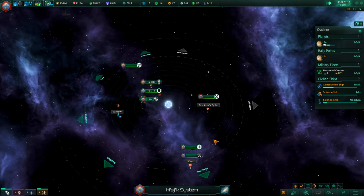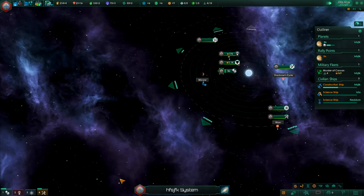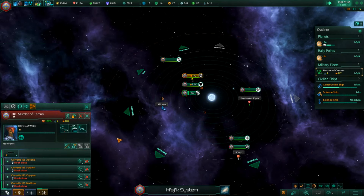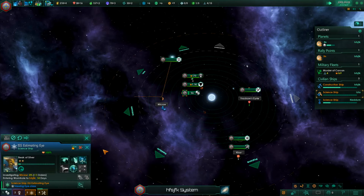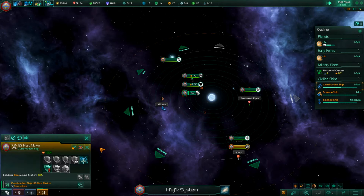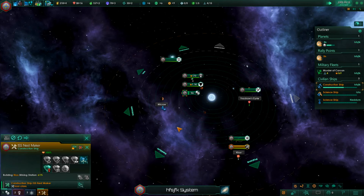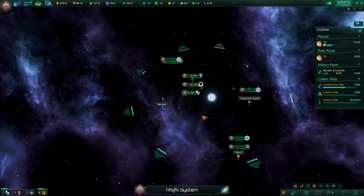We're going to research this. These are number pad hotkeys - if you press 1 it'll bring up your planet, press 2 brings up your fleet, press 3 brings up your science ships, and press 4 brings up your construction ships. So if you want to command a construction ship you just press 4 and tell it what to do without having to click on the ship directly.